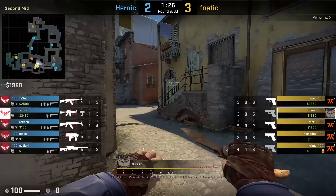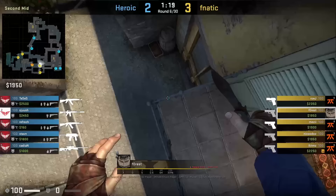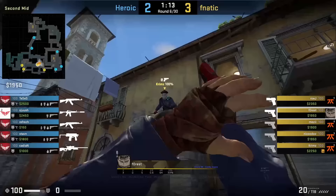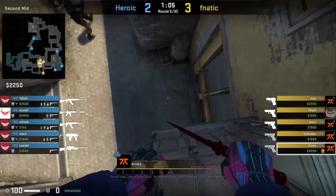Fnatic are on eco and Forest will show Crims how to silent drop from apartment balcony. You want to align yourself onto the rail to the left of this line, then hold W and A as you hit the wall, which makes your model slide down the wall making no noise. Crims misses his first attempt and makes noise when dropping, then gets back up and tries again, successfully hitting the silent drop.